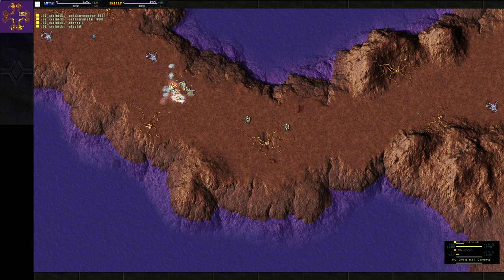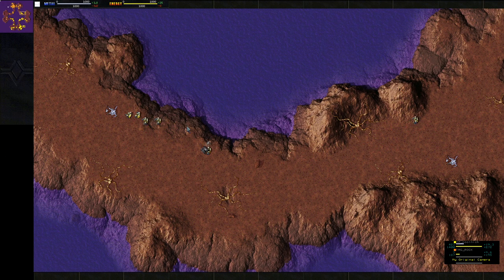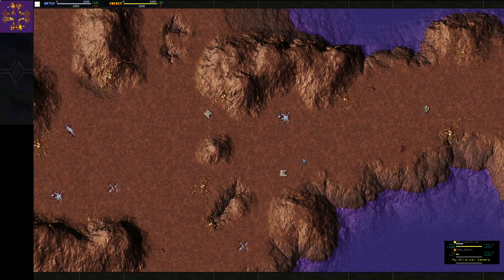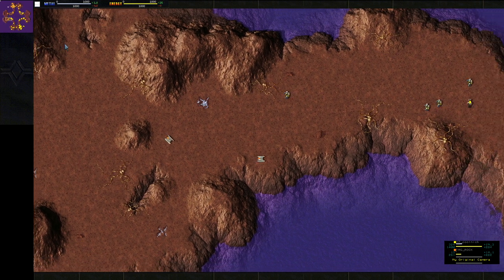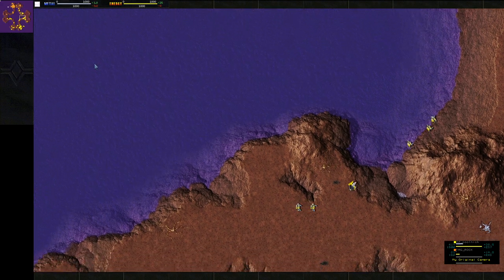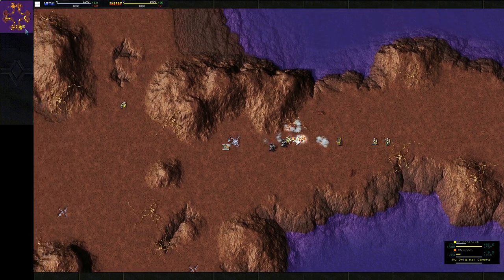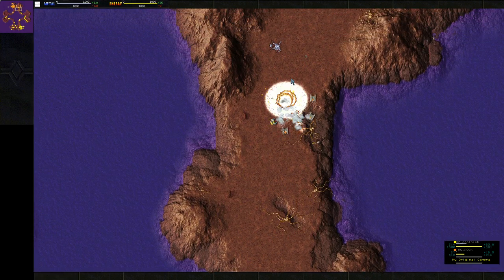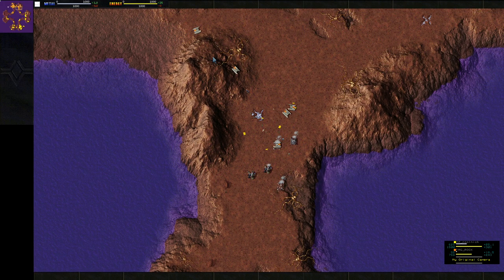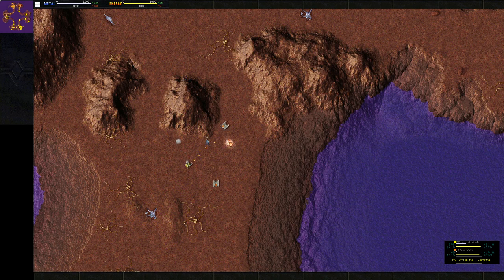CoolNick is going to push in with some peewees and gets a nice round on that flash. This is what I like about kbot — you can just mass so many peewees pretty quickly and overwhelm flashes, especially if they're coming in one at a time. Good defense there from Rock though — he consolidated his flashes and was able to repel those peewees away.